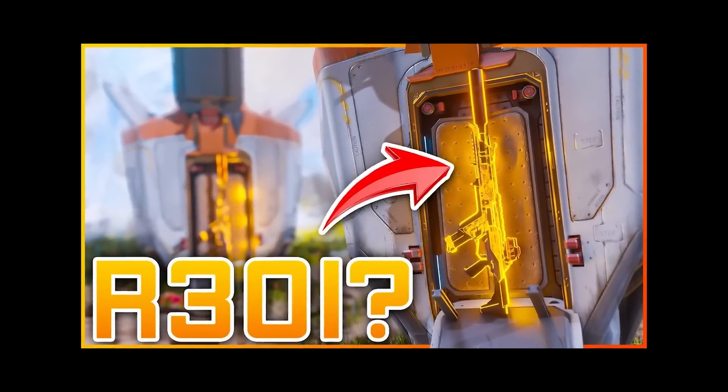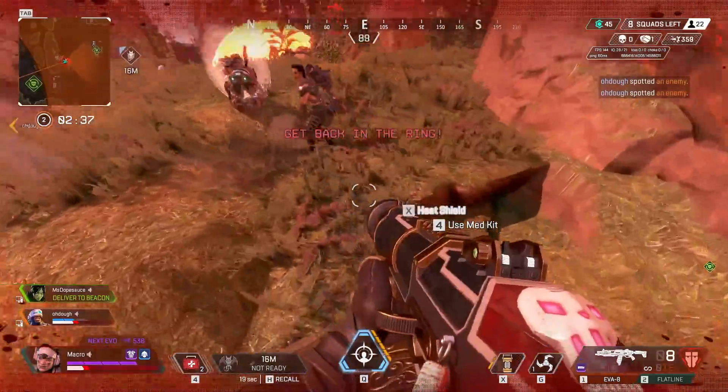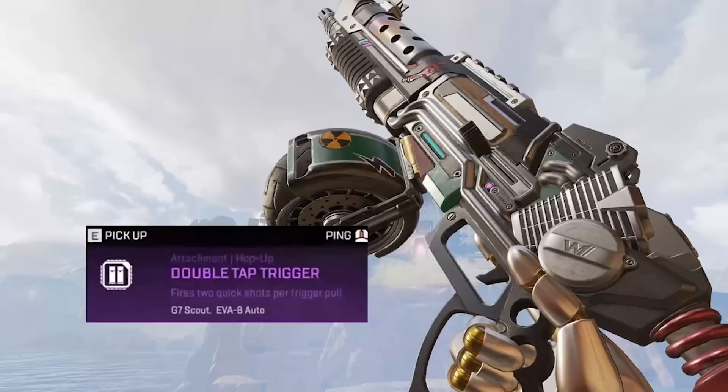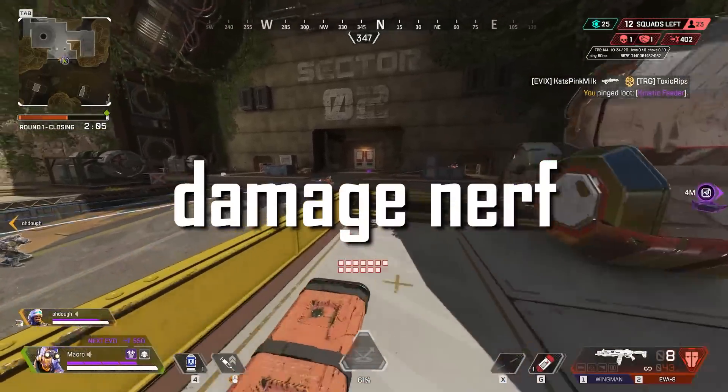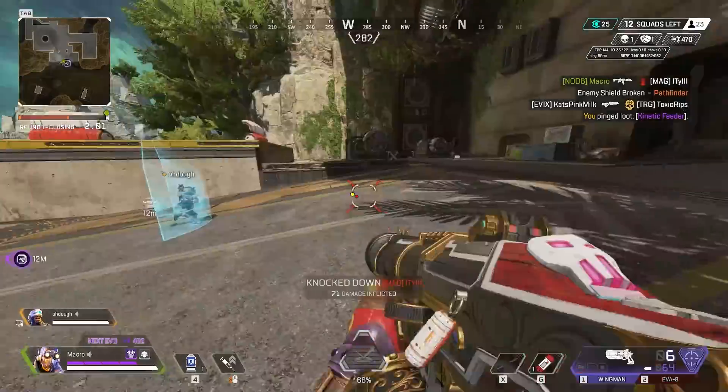Next up we have the best shotgun in the game, the EVA-8. Why did they buff the EVA? Its damage output is super high, it has the ability to use stocks now making it more accurate, and it has double tap which can make it even stronger. It needs a damage nerf ASAP — it's just too much, and it's too forgiving with the amount of ammo it has. But until they nerf it, it belongs in S tier.